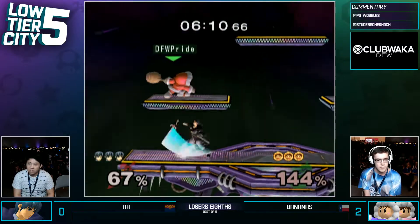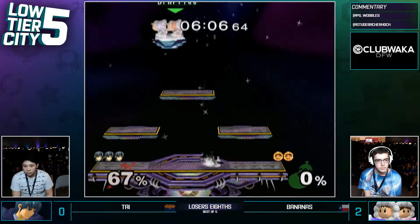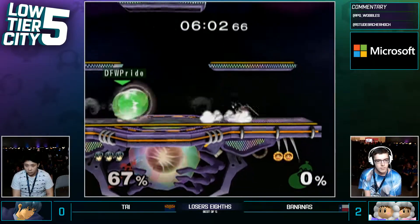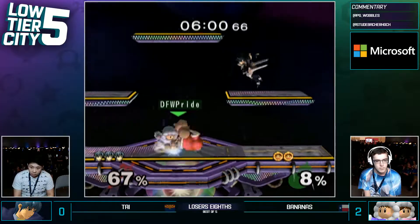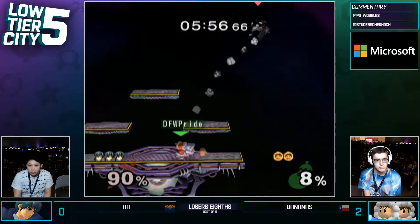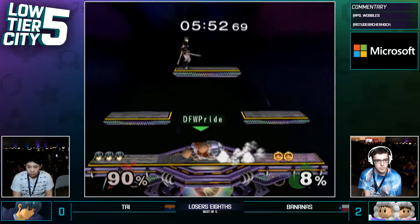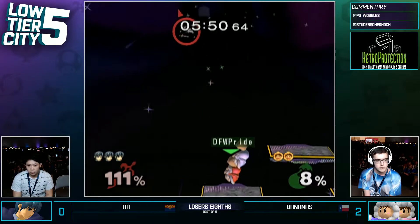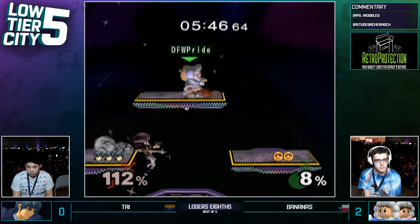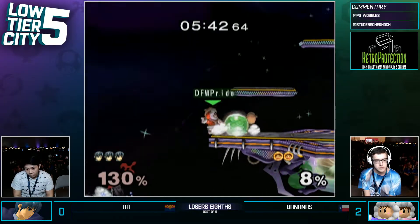Swings back in. Relatively low forward B — that's exactly what Ty wants to see. The slightly higher forward B is nice because you can threaten to go to the platform, go over or drift back, and that's what's been letting him recover. Slick spacing from Bananas, good DI from Ty, not getting caught mashing. Bananas just starts swinging — going up, but not all the way. I feel like Bananas has a really solid read on Ty's retreat to the platforms.